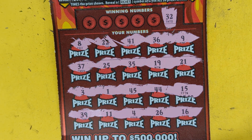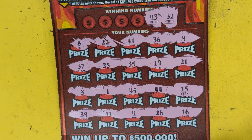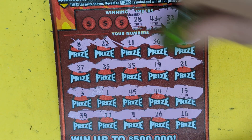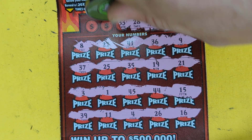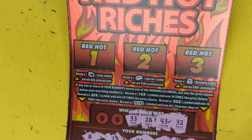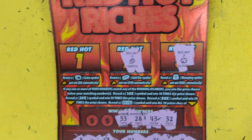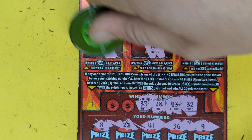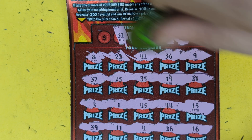Match it up — 32, we got 22. 43 — nothing. 28. 33. Not looking good, guys. Let's check these bonuses — money bag, nope. Bar, nope. Points — no. Two more numbers to try to match up here, come on — 31.